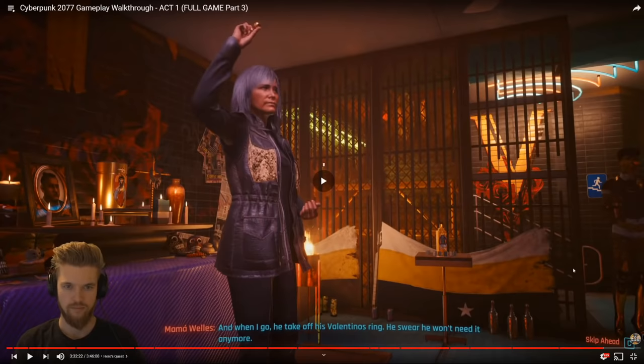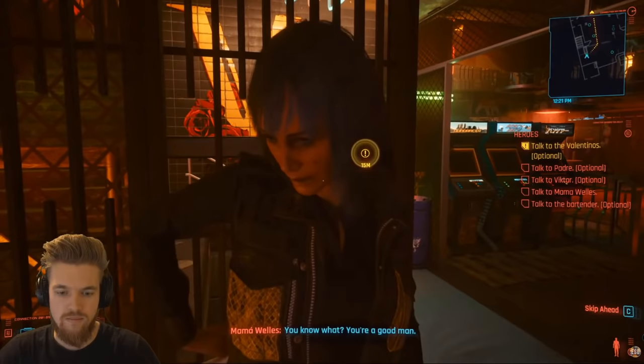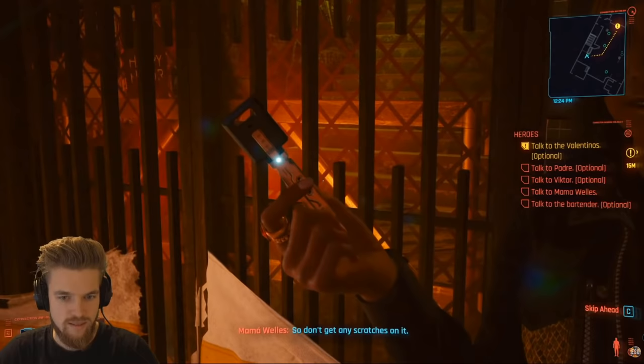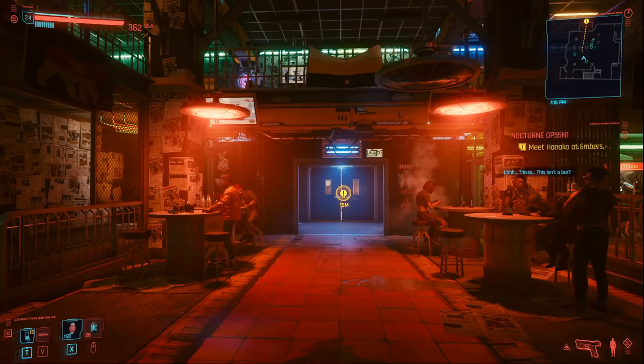It's a lovely scene where you'll say some nice words about Jackie and look at his stuff. During the funeral, you'll also speak to Mama Wells and she will offer you Jackie's bike keys — make sure that you say yes, otherwise you cannot get Jackie's bike. Alternatively, if you sent Jackie's body to Vic's clinic, you'll instead get a call from Mama Wells and she will send you his bike keys. So Jackie's bike cannot be missed unless you decline the offer.